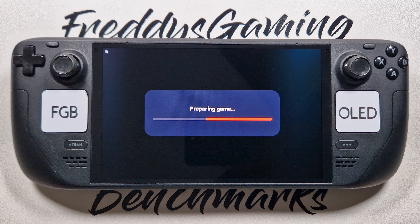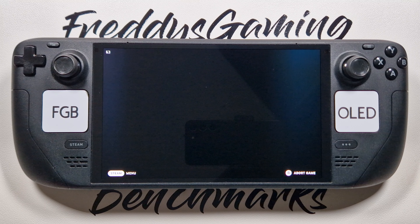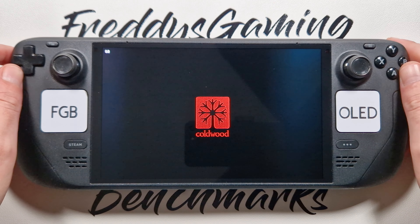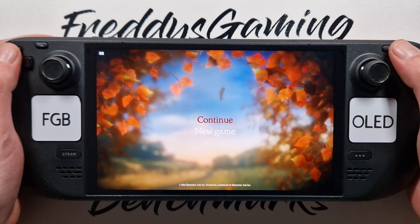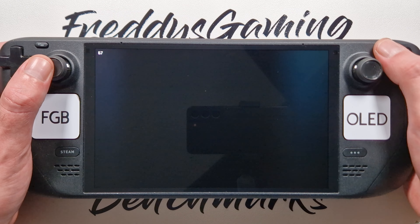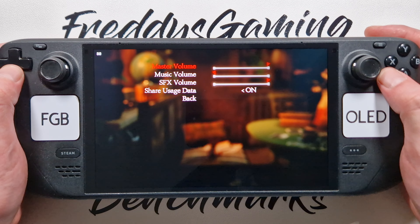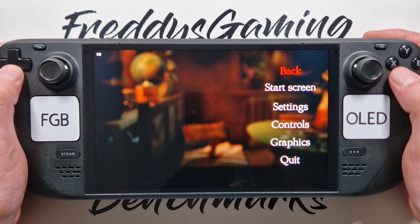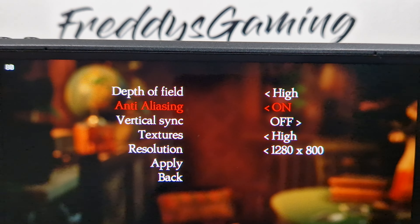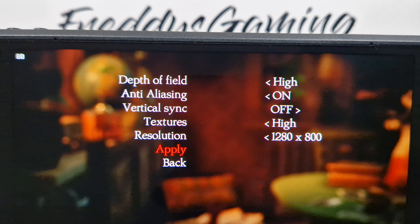It's an EA game. So this option — we may continue. Oh nice. Okay, graphics — we have all high, and ray tracing is off. Texture quality is high, 800p. Nice, okay.